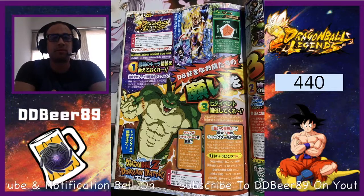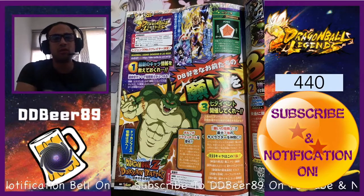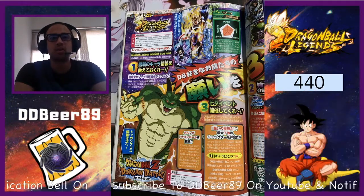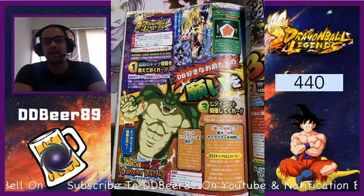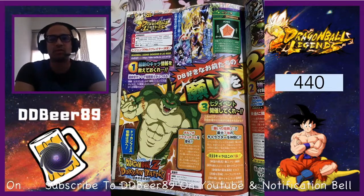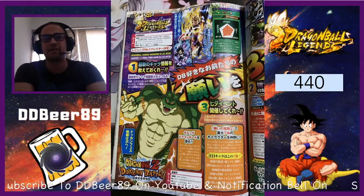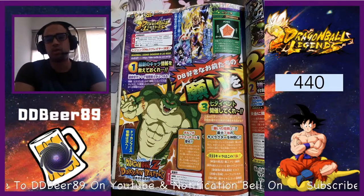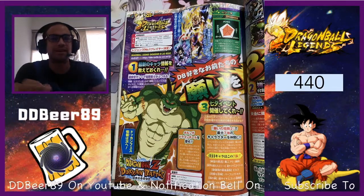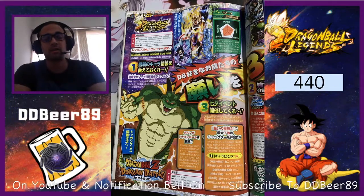This is most likely from the Android 13 movie — I'm only speculating that because if you look in the top right-hand corner there are two Androids, and I believe they are Android 14 and of course 15 respectively. They are potential EX characters, so extreme characters. If they're on the banner then you are most likely going to get Android 13.